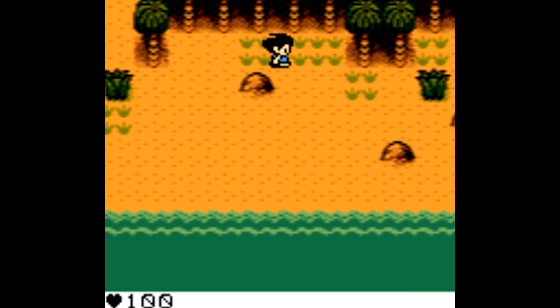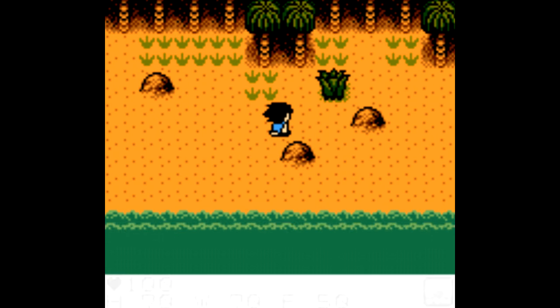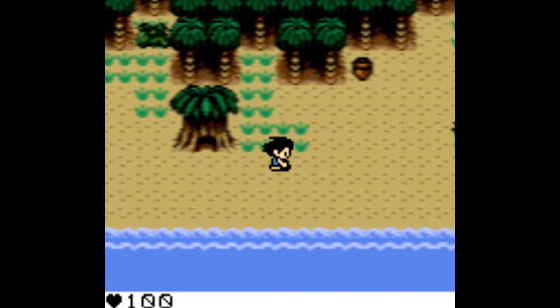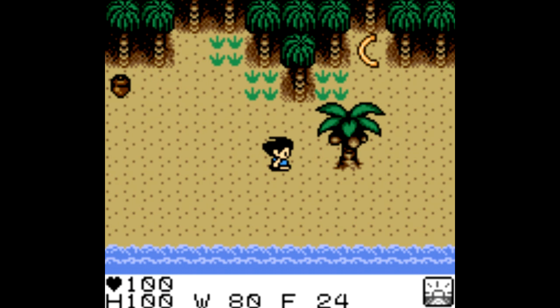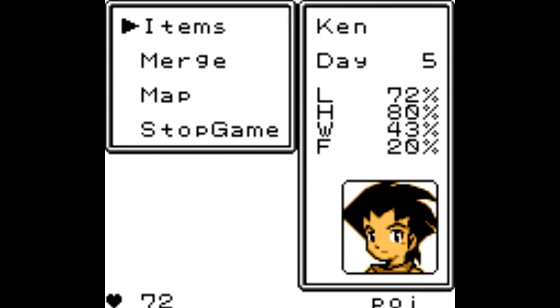But this is one of the best possible examples of an open-ended nonlinear game done right. Survival Kids keeps it very simple — it's right there in the title, you gotta survive, and maybe even find your way off the island. You do that by monitoring your fatigue, hunger, and thirst levels, as well as your regular health meter.